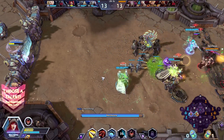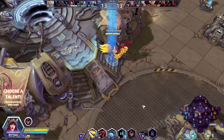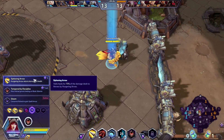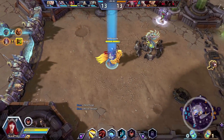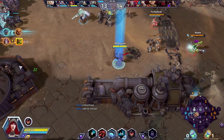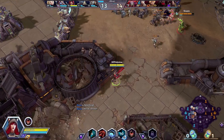I'll probably auto-attack after the E, not before, and then use our ult to keep him still so we can fire off another Q. We have 13 stacks on our Hungering Arrow, and now we're going to pick up Siphoning Arrow. Valla heals for 75% of the damage dealt to heroes by Hungering Arrow, so all of our sustain is completely dependent on us landing this ability. We need to make sure we land that — and remember, we can fire off two of these at one time.